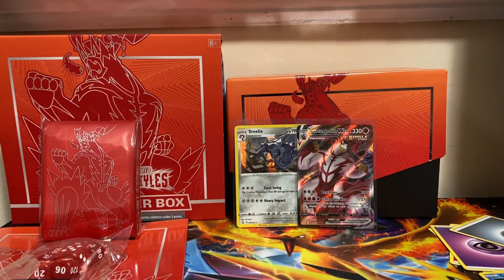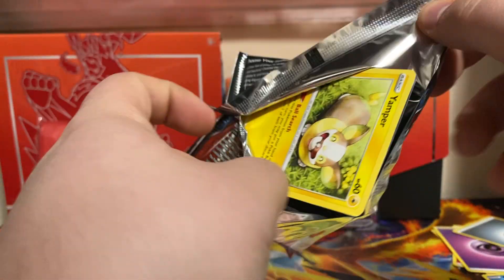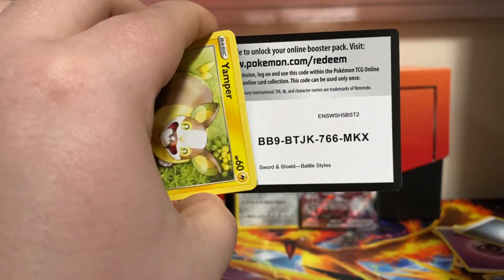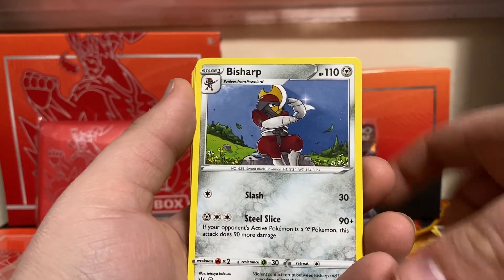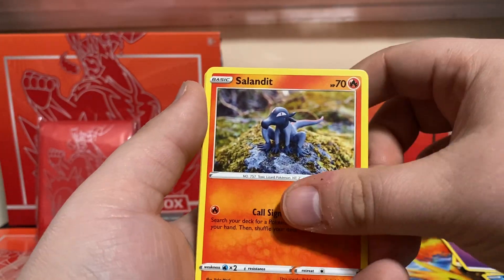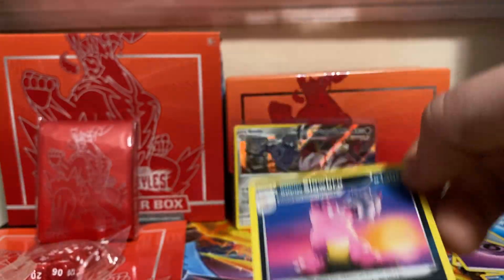We'll show everything off closely at the end. Next up, pack number five — we are back with the boy Tyranitar. Do you love me? I believe you do not. We have a Water energy, Swordward and Shieldbert, Bisharp, Golbat, Yamper, Murkrow, Slandit, Bellsprout, Minfu. Reverse is Grumpig, and Galarian Slowbro is our rare non-holo.